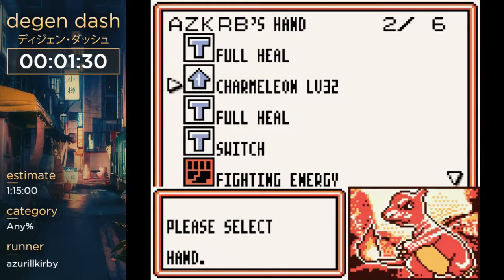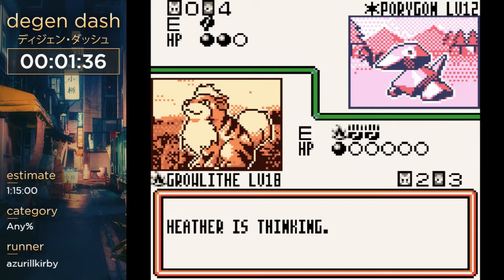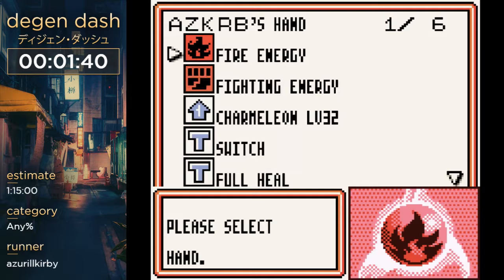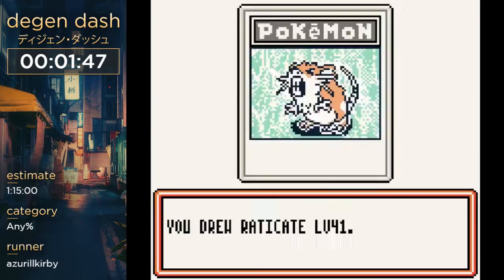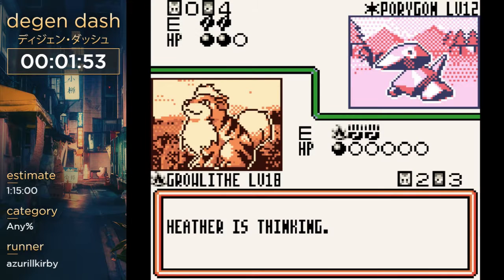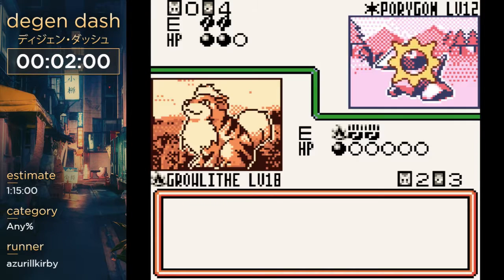This Porygon's a pretty useless card. The first fight came up pretty hard. Oh god, he used Conversion 2 — that is really bad. He changed his own resistance to fire, so I can't attack him right now. Why is there a Raticate in my deck? I forgot to take that out. I can't attack him until I can evolve the Charmeleon and use Flamethrower — that's the only way I can damage him right now.